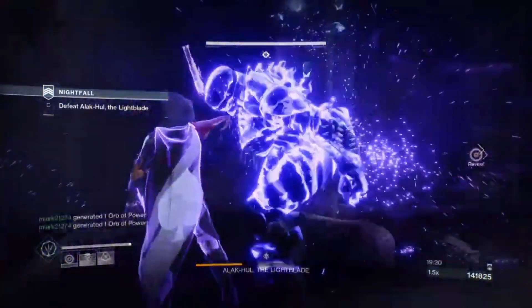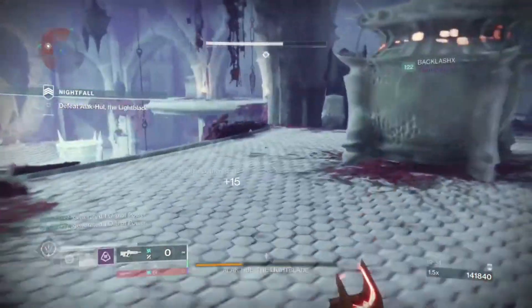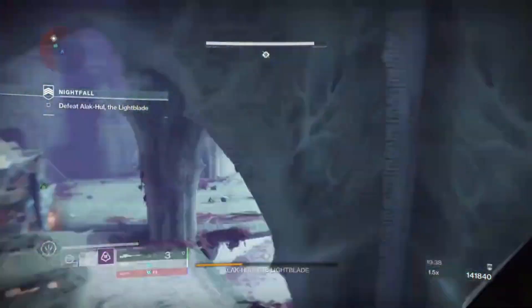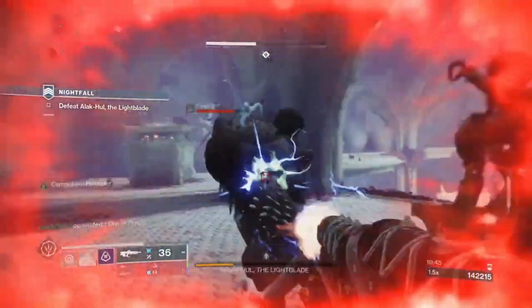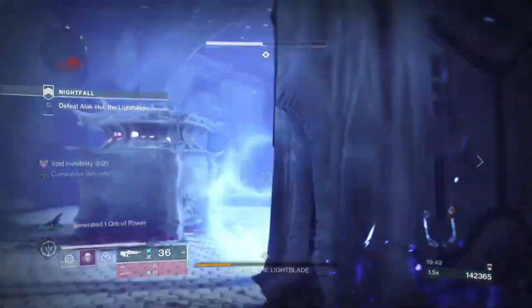With the launch of Season 18, Bungie decided to bring back one of the most coveted shotguns in the entire game — the Mindbender's Ambition. Mindbender's, back in the day, used to be a very good shotgun, one of the best in the game, because of the two perks you could get on it at that time: Quick Draw and Snapshot.